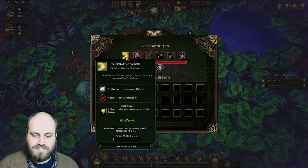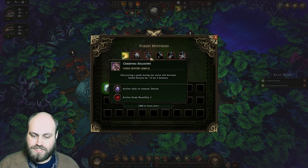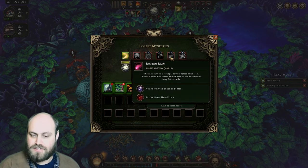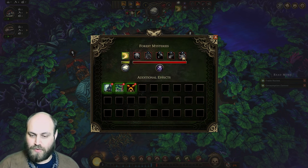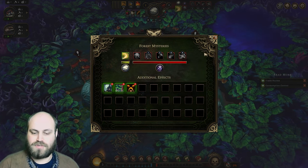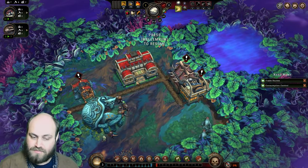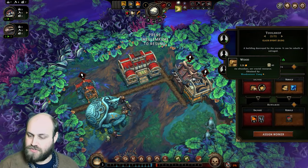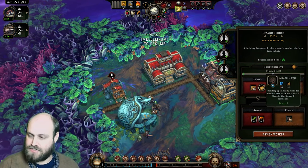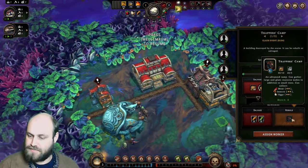Here we are. Our forest mysteries are the invigorating winds, which means they will move faster if they have complex food. We will have global resolve if we discover glades during storms — we don't want to do that. Darksty is about the settlement awakening primal fear in all the villages, so resolve drops faster — that can be dangerous. Rotten rain causes bloodflowers to spawn, so we will try to keep a small colony. Vanishing goods means some goods seem to be disappearing — consuming twice the amount of goods when using services. Most of this we will simply be doing whatever we would be doing anyway. We start with a tool shop, a lizard house, and a trapper's cane.